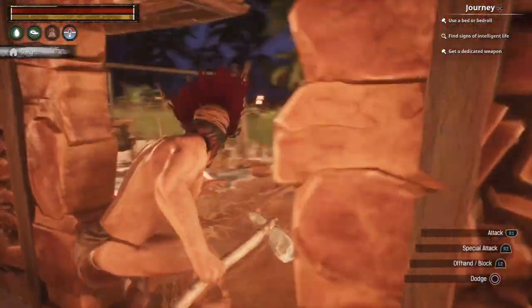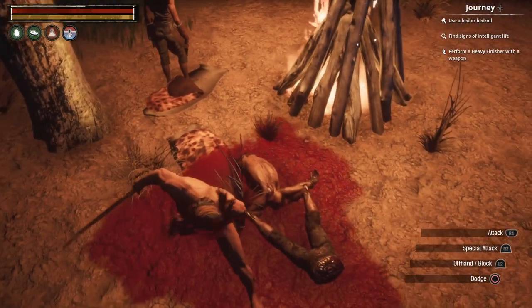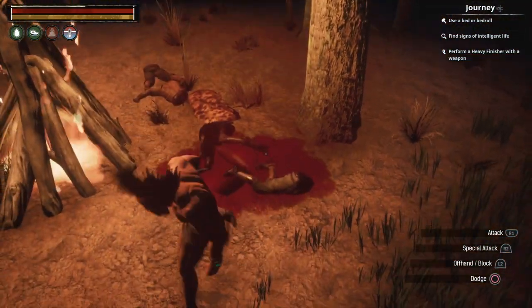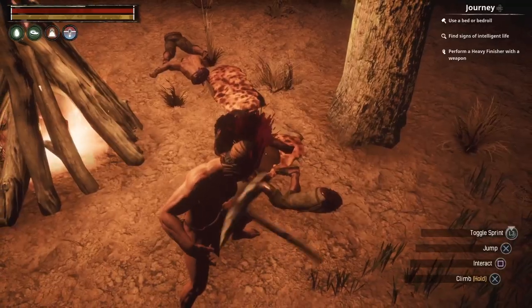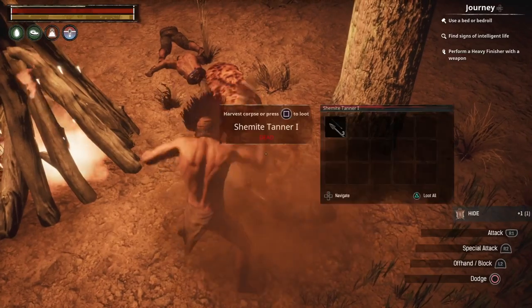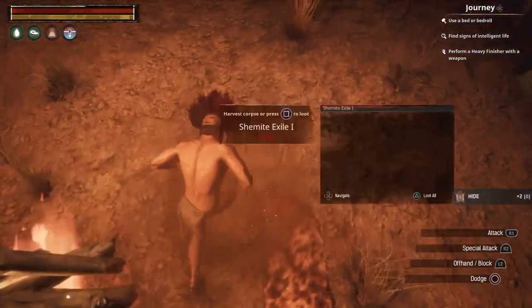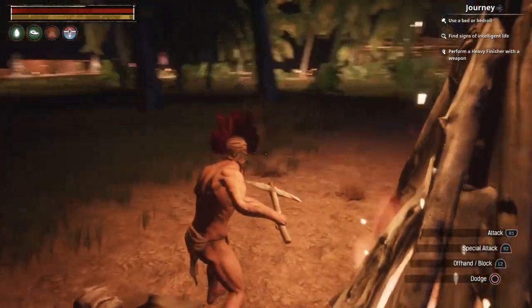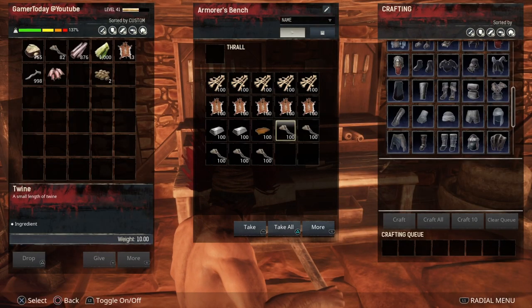All of the light armor pieces require hide. Hide is obtained by killing animals and other creatures in the world. Once you've killed something, you need to switch over to your stone pickaxe and use it on the dead body to harvest the hide. It works with animals and humans — whatever there is in this game.